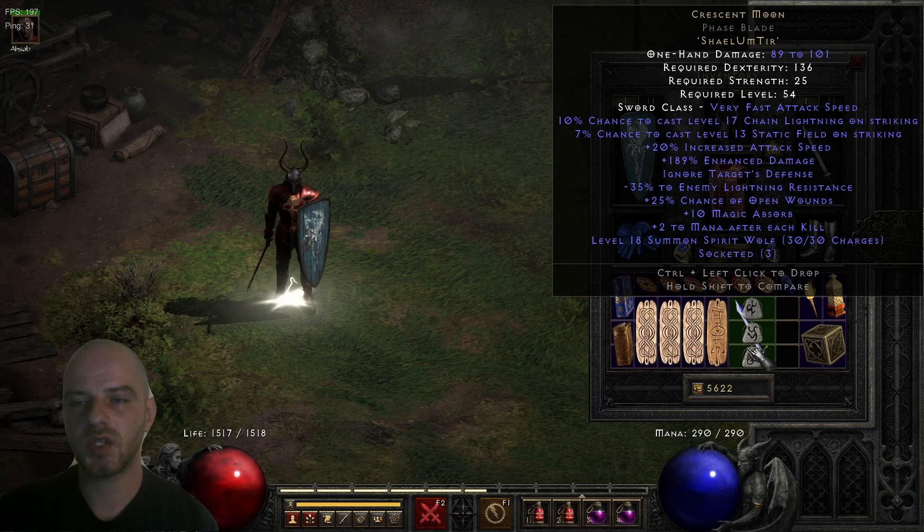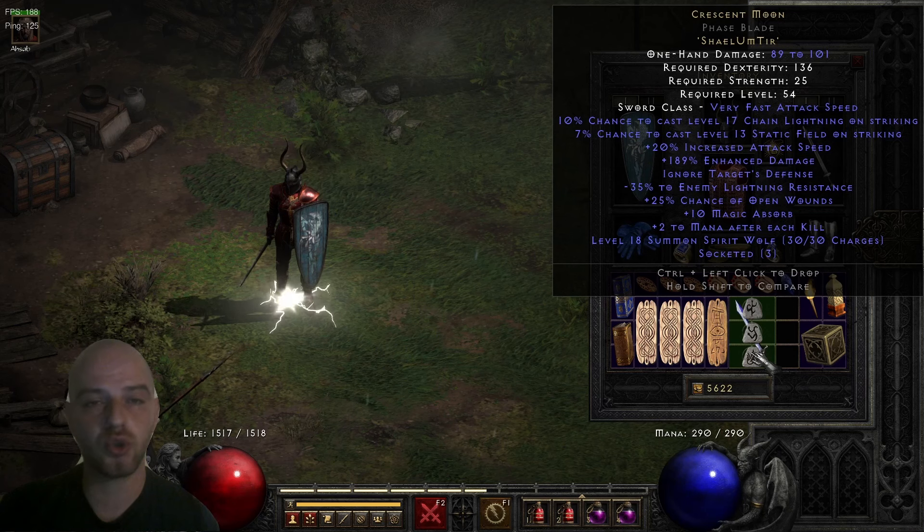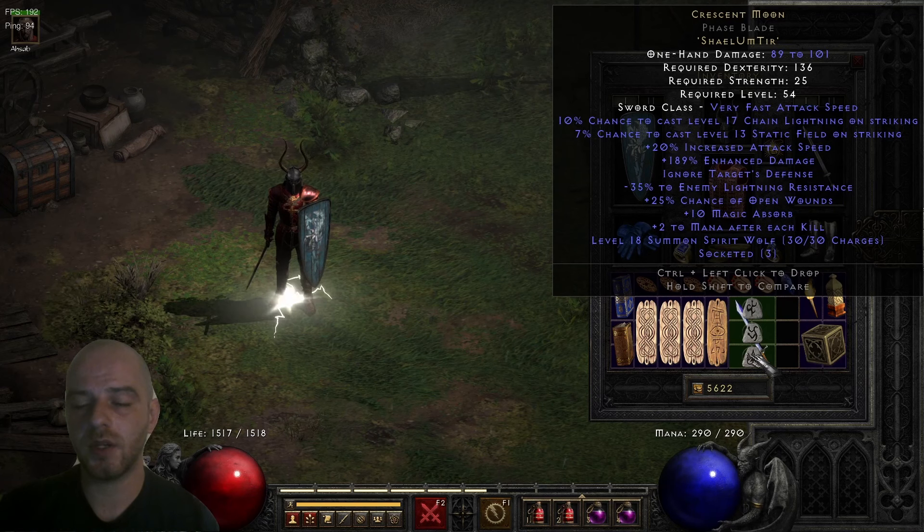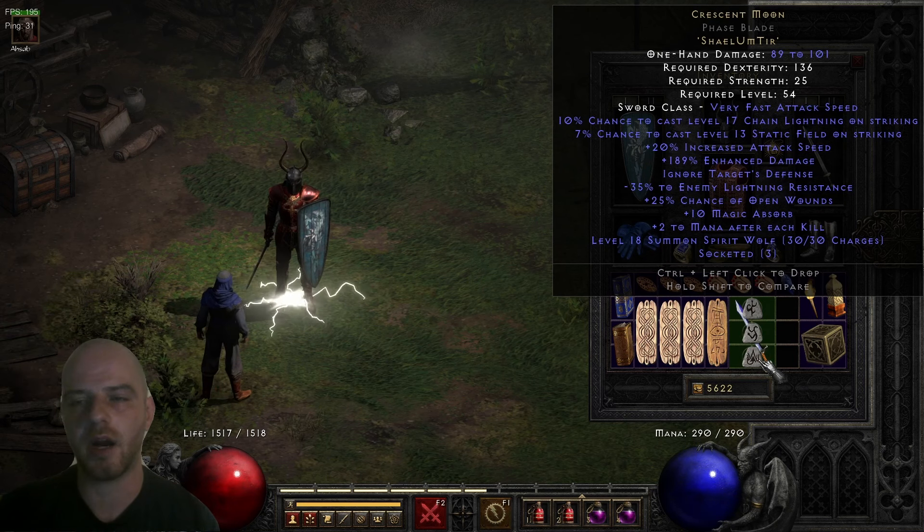The phase blade is a very fast attacking sword because it's quite light and requires dexterity as its main stat instead of strength. The added benefit of choosing the phase blade is that it also lacks durability on this weapon, so it won't break. If you make it in a different sword type you could extract much higher physical damage output, but for this runeword I prefer the phase blade for the attack speed and the indestructible quality.